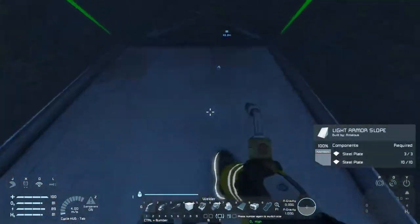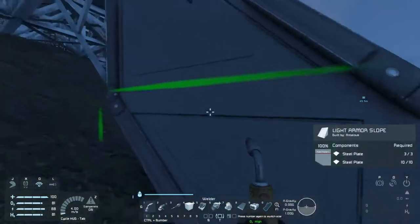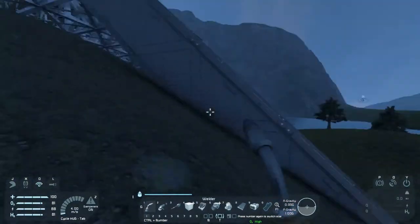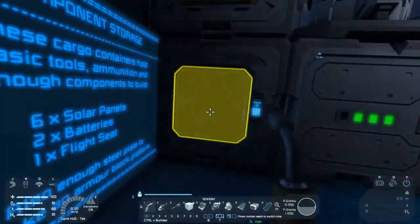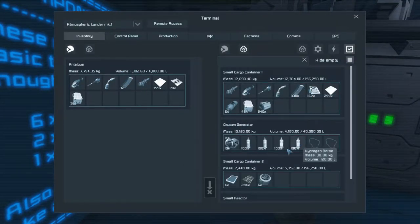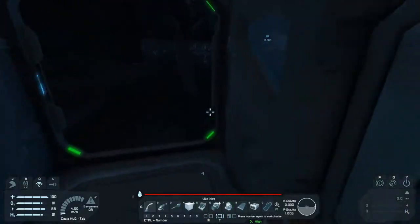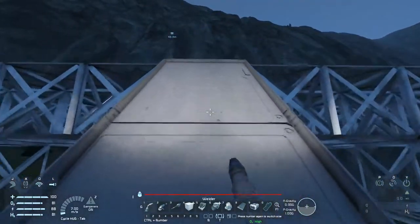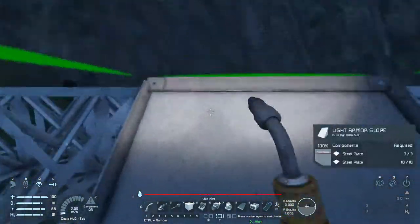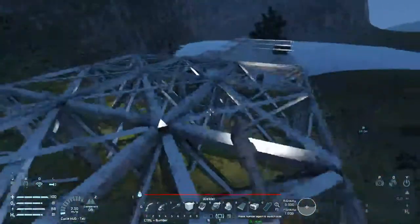I'm gonna paint this later too — hopefully I can get it looking a little bit better than just the default gray. Back and forth, back and forth — that's gonna be a lot of what's happening today. Wow, it got dark fast. It was even, but it didn't look even from the back — that's even too, which is really strange. I'll have to chop off what I just added.